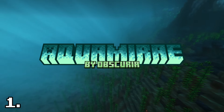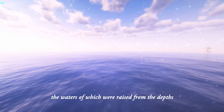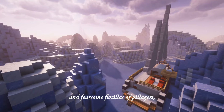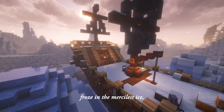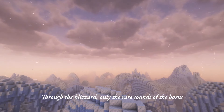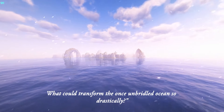Aqua Meray by Obscuria. Aqua Meray is an expansive ocean-themed mod that offers a whole new adventure and mystery to explore. The once-endless ocean, the waters of which were raised from the depths by gusty winds, the ocean that was sailed by brave voyagers and fearsome flotillas of pillagers, is now chained in ice and snow, frozen in time. The ships of those who were unlucky froze in the merciless ice. Terrible creatures crawled out of the abyss into the light of day. Through the blizzard, only the rare sounds of the horns of those who still hope for rescue are heard. What could transform the once-unbridled ocean so drastically?